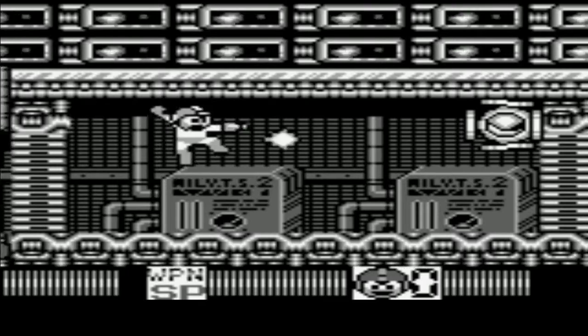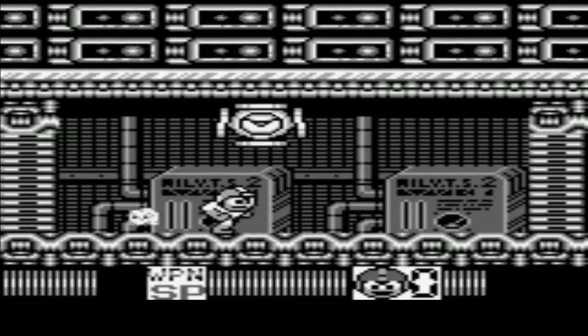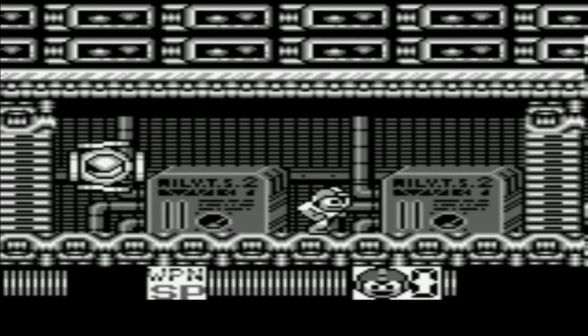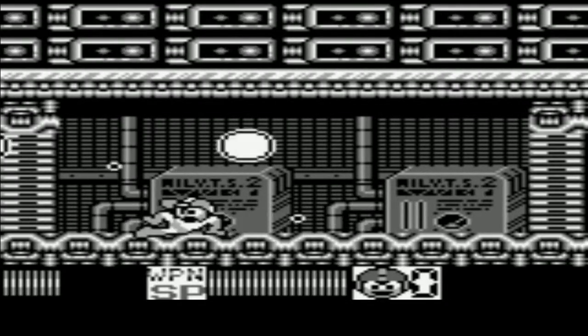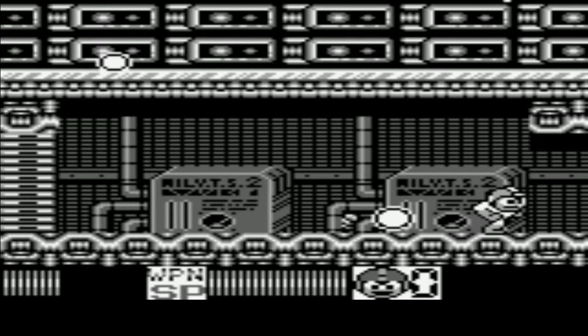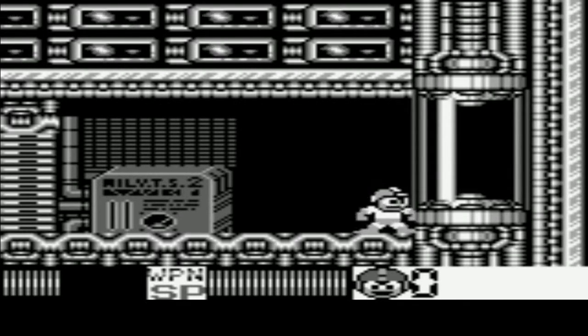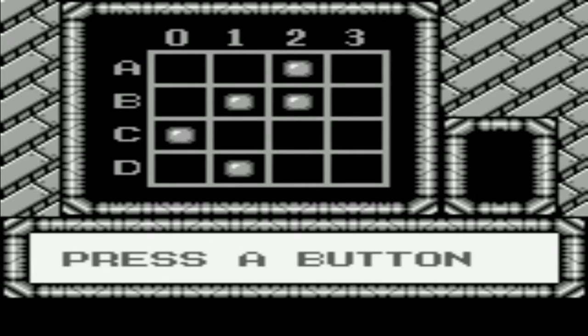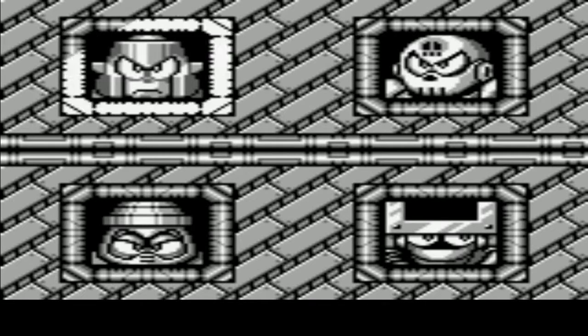This guy's weak to Spark Shock, and he's not too bad. Well, that gets us a teleporter. So, a neat little in-between stage, and now we have four guys from Mega Man 4, including the three Ds: Dive Man, Dust Man, and Drill Man.